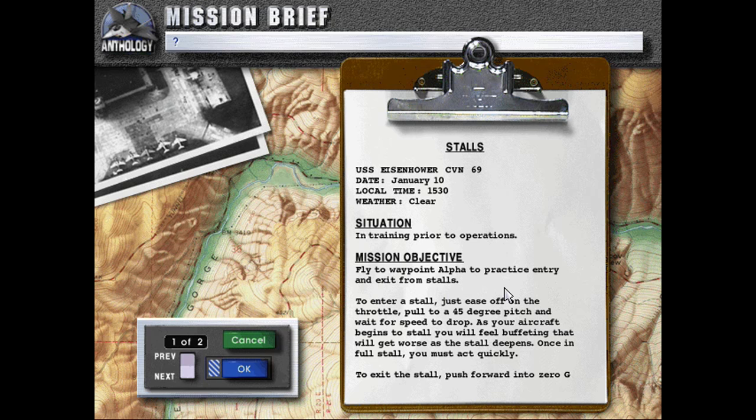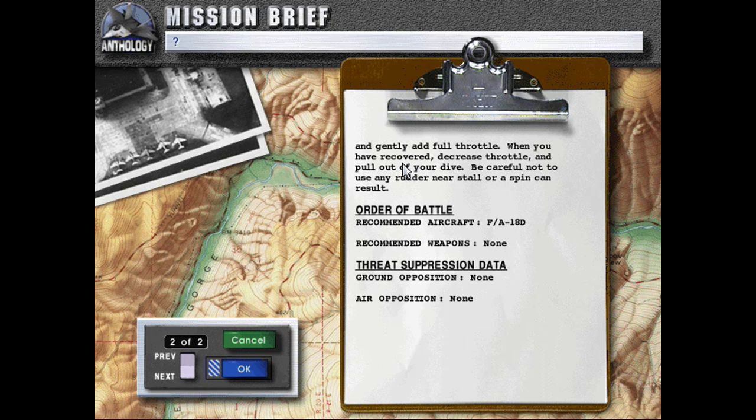Mission objective: fly to waypoint alpha to practice entry and exit from STALLS. To enter a stall, just ease off on the throttle, pull to a 45 degree pitch, and wait for speed to drop. As the aircraft begins to stall, you will feel buffeting that will get worse as the stall deepens. Once in full stall, you must act quickly. To exit the stall, push forward into zero G and gently add throttle — full throttle. When you have recovered, decrease throttle and pull out of your dive.